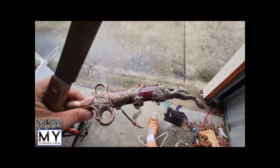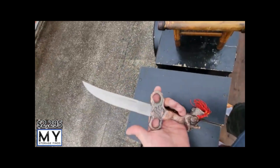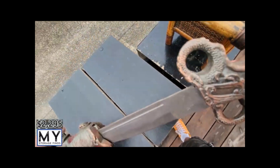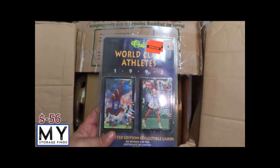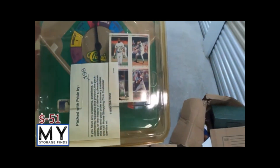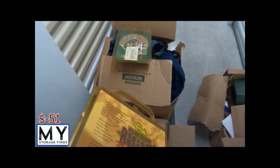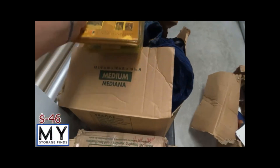Definitely a lot of Hot Wheels in this unit. Stainless steel — just a decorative piece, something to hang on the wall. Let's see what's in it — first thing out the box, World Class Athletes Classics, some kind of collectible. Next thing out the box — Classics, not entirely sure what that is. Classics Baseball Major League, again not sure what that is.